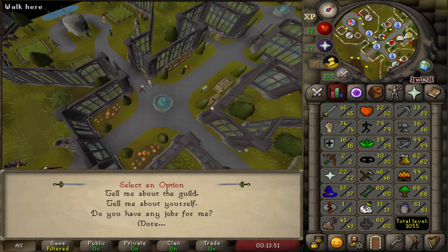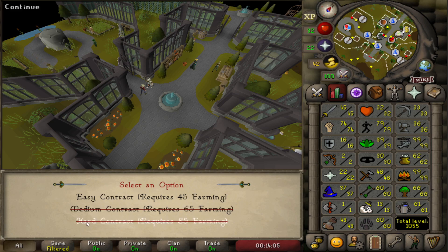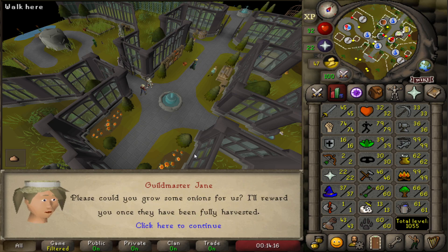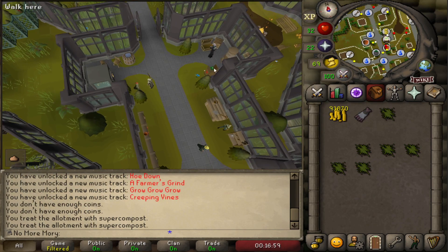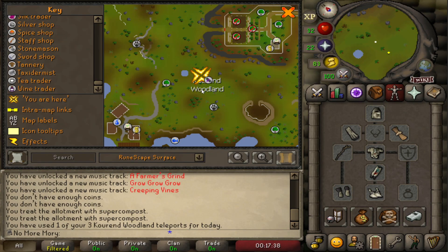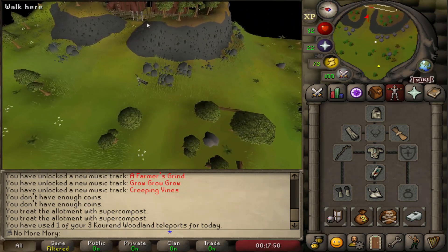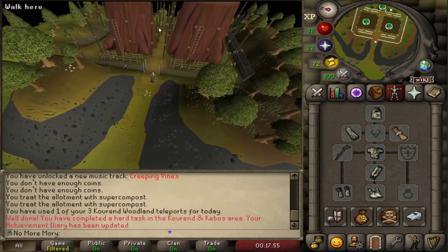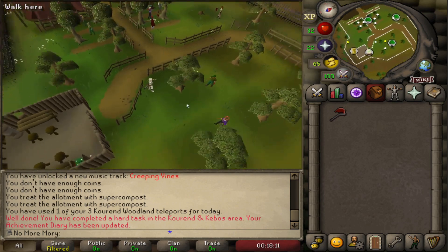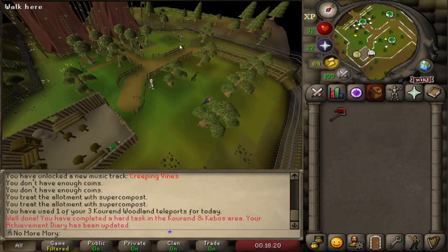Here's Guildmaster Jane. If we talk to her we can ask for a Farming Contract. For now we can only do Easy Contracts, going up to our farming level — so anything under level 61 that can be planted in the Farming Guild. All she wants is for us to grow some onions, which should be easy. Those take about 30 minutes to grow. When we do the Rada's Blessing teleport, we get teleported just south of the Woodcutting Guild and can run right in — very convenient.